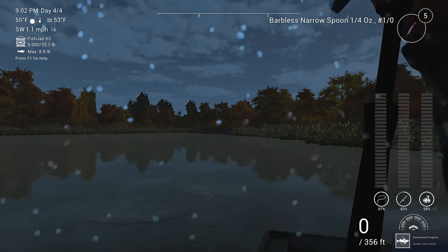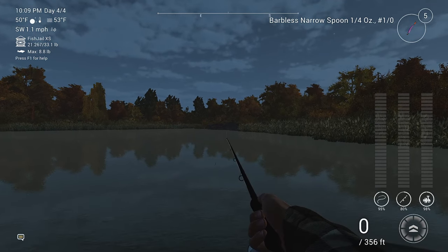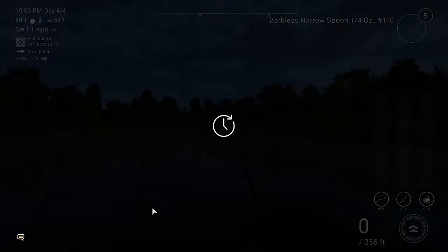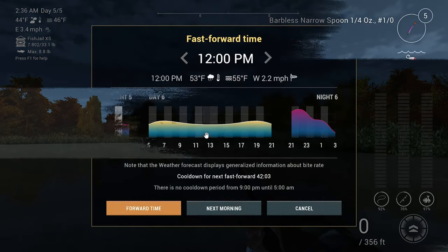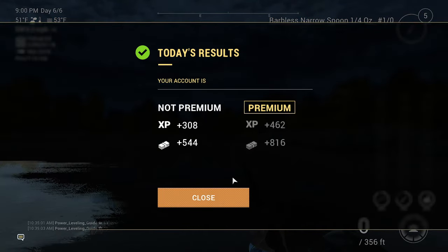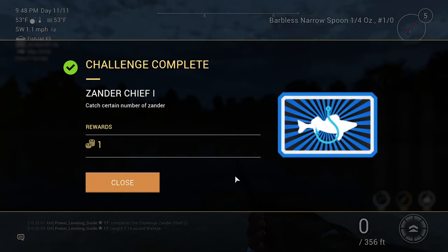You can often catch fish here on every cast, but bites might suddenly stop. When this happens, simply forward the time. Every time you fast forward to the next night, it will cost you 500. So try to catch at least a few fish to cover the costs so you are not losing money. Don't be afraid to fast forward time to the next night thinking you will save money — catching fish on every cast is a lot more productive than catching one every few minutes.